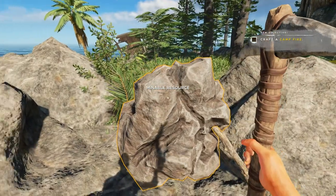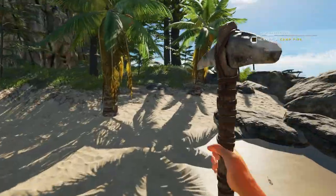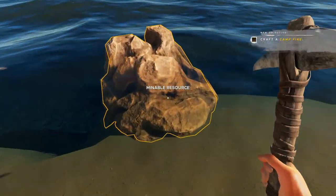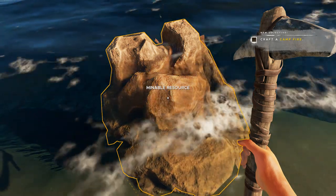So there are two types of resources. You've got the minable resources like here, which are rocks. And let me go find the other one. The other ones are the clay resources — they are submerged, at least partially. Let's go ahead and see what we can get, and this is the only way you can get clay right now, which is awful.